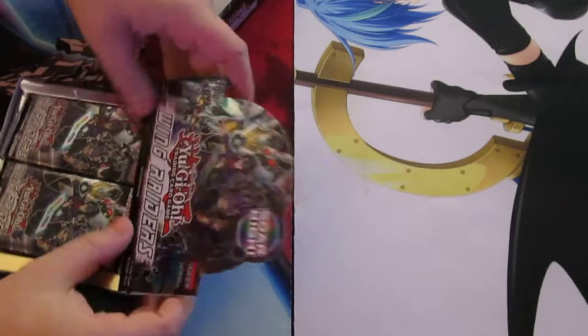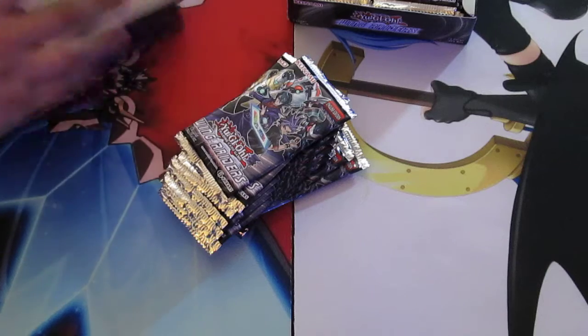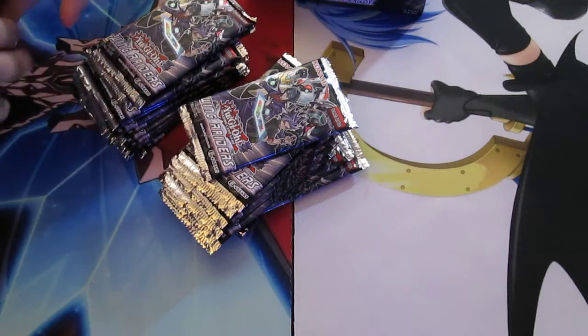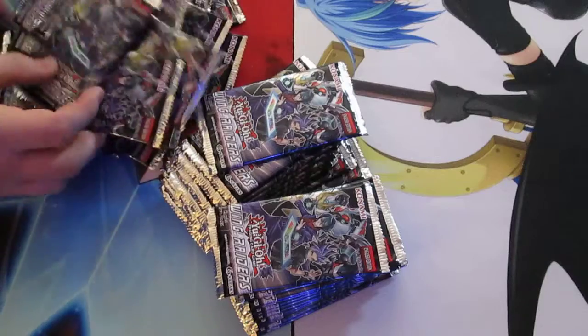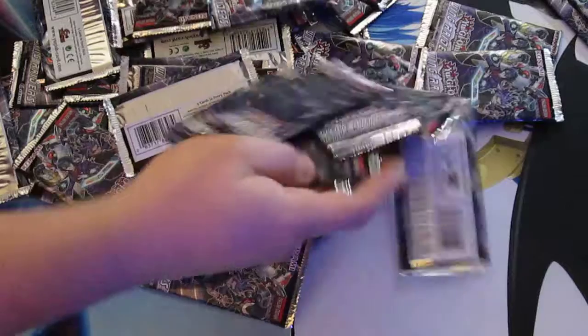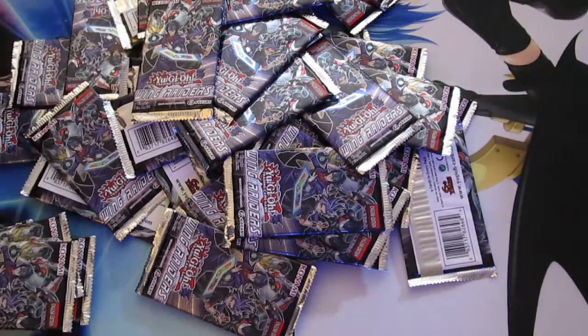So what he and I are going to do is, just because neither one of us wants to say either one of our boxes were better, we're going to mix up all the packs. Because seriously, if I pack a Forstrix — which is the short printed secret rare of the set — I'm going to rub it in his face, even though I'm just going to hand it to him. I would literally rub it in his face that I got a better box. So we're going to mix up all the packs, not care who got what. There are packs everywhere now, so let's stack these up.